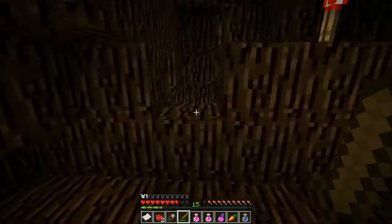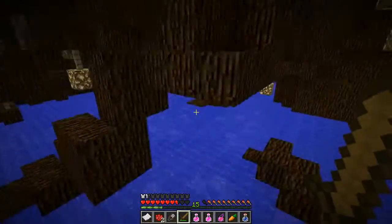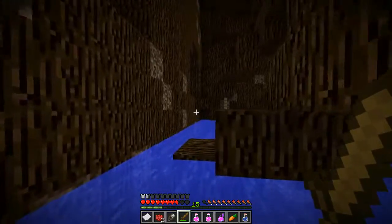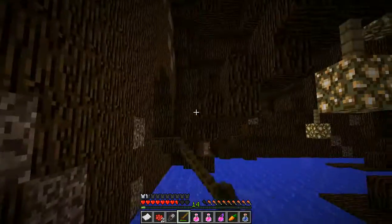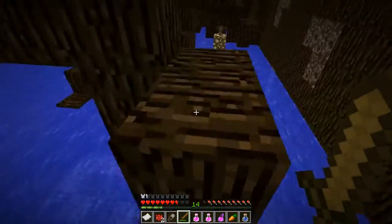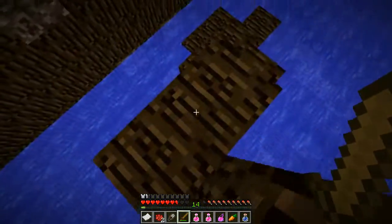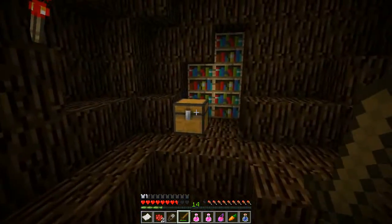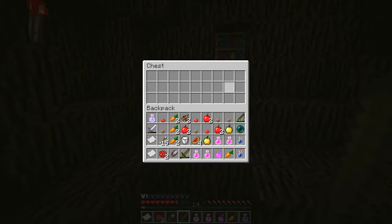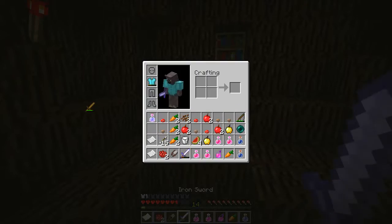Now comes the part where you actually loot. Down here in the root room, there are a lot of these little alcoves in the wall — here, here, here, and so on and so forth. Pretty much all of them have a chest in them. One of the safe ones is this one right here by the door. Just hop up, open the chest — iron sword!